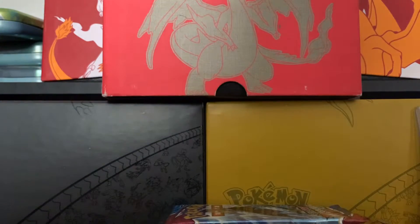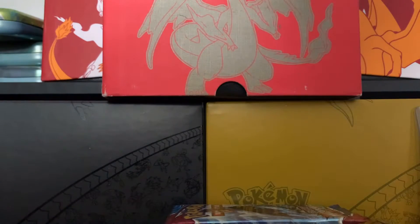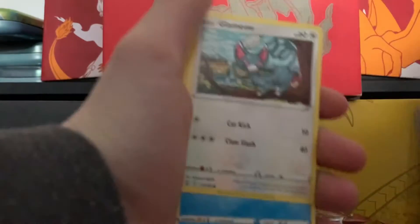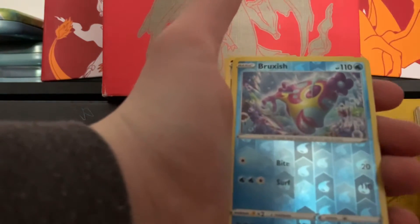Pack. We have eight packs today. One, two, three, four to the back. One, two, three, four to the front. I've got Whorefish, Scatterbug, Cubone, Murkrow, Bruxish, and a Slowbro.